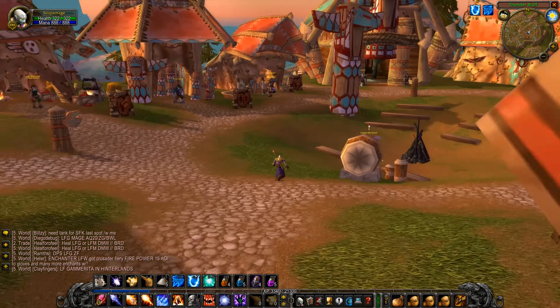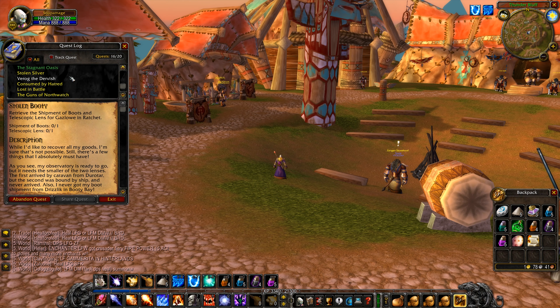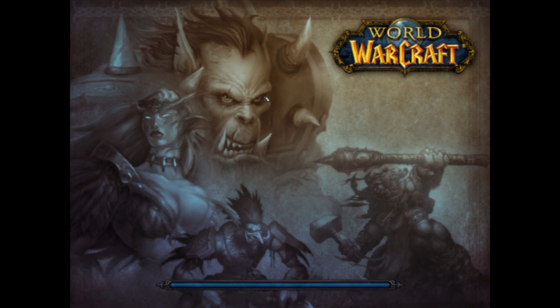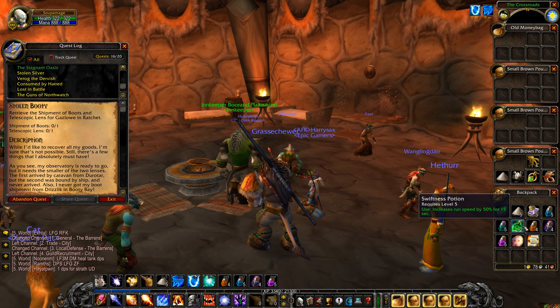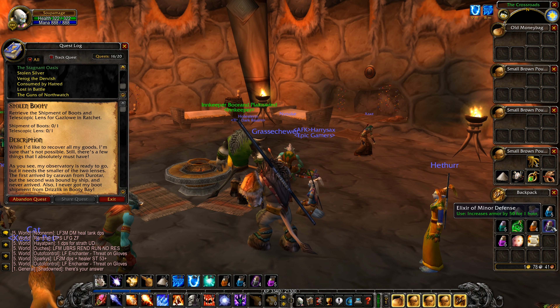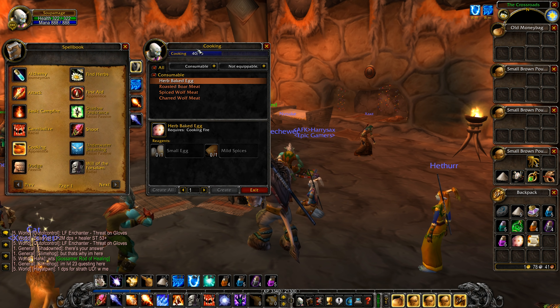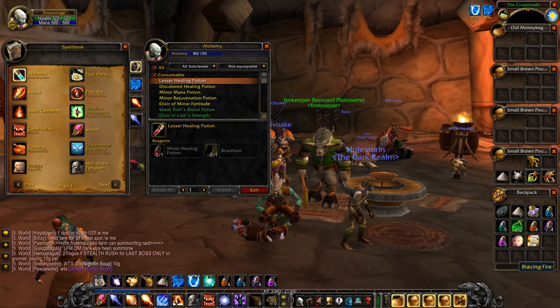Welcome back. Last episode I mentioned working on alchemy, so let me show you what I did. In my main backpack I've got a nice set of potions: major and minor rejuvenation potions, minor mana potions, weak troll's blood potions, swiftness potions from last episode's quest, discolored healing potions from the discolored warg hearts we picked up in Silverpine, minor defense elixirs, minor fortitude elixirs. Our alchemy skill is up to 80 now, which is really cool.